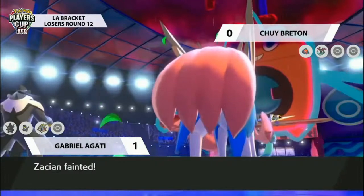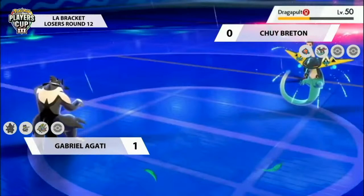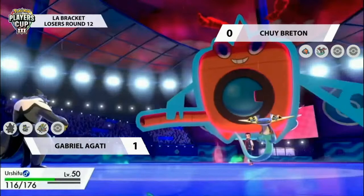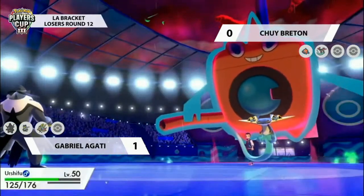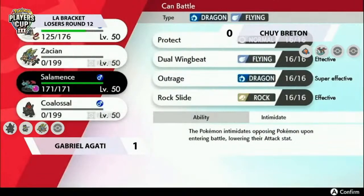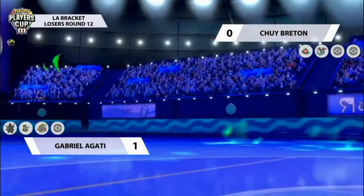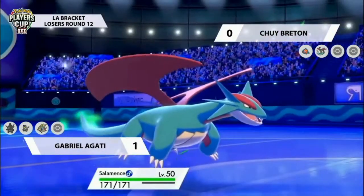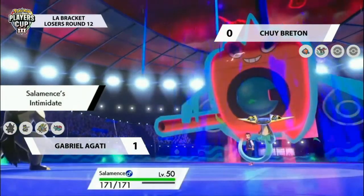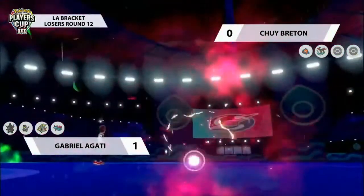Chewy piloted it really well, knowing it would be able to take another Behemoth Blade after the initial one the last turn. The Dragon Darts option — because of the smart targeting Dragon Darts has due to Zacian's fairy typing — Dragapult was confident that if it targets either of those Pokémon, the Darts redirect into Urshifu and hit it for double damage, taking it down. So Rotom wasn't threatened, leaving it open to take down that Zacian.